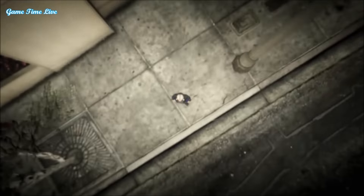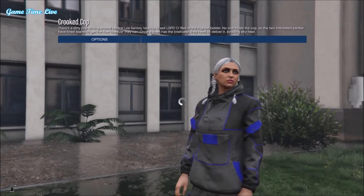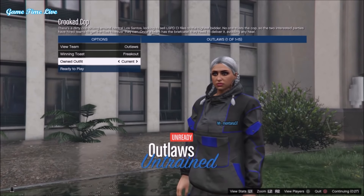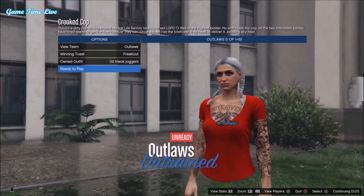If they have transferred, you now want to join any Crooked Cop mission or start it up by yourself. One important thing: set clothing to Player Owned. Then start up the job. Once you get to the job screen, swap your outfit to the black joggers outfit, then press Ready to Play.